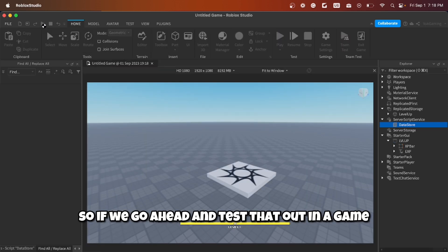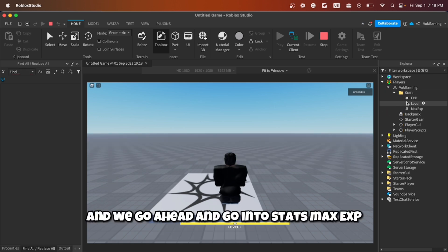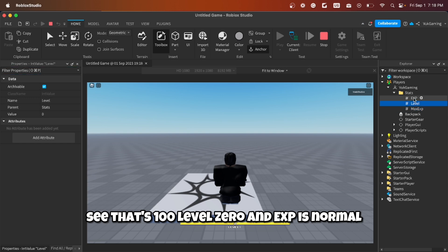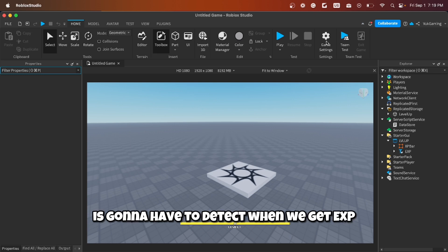If we go ahead and test in-game and look at the Stats folder, we can see max EXP is 100, level is zero, and EXP is zero. So now let's build the level up system and make all of this work together.